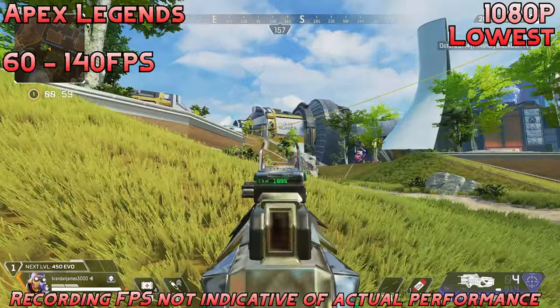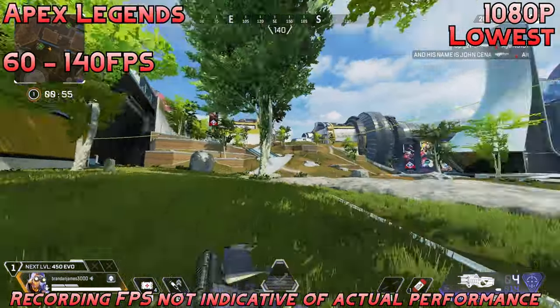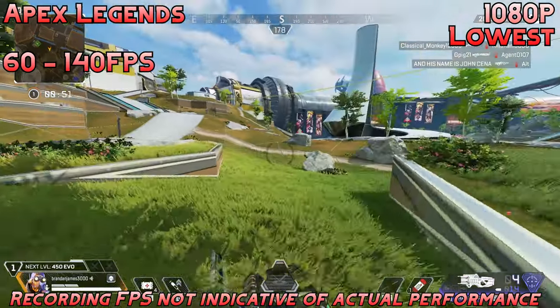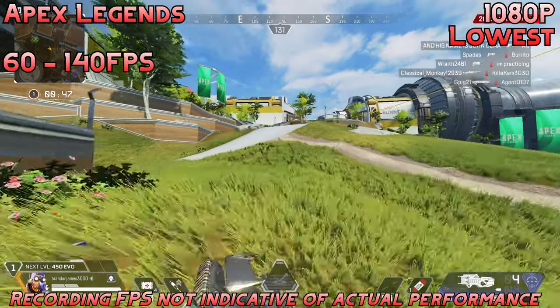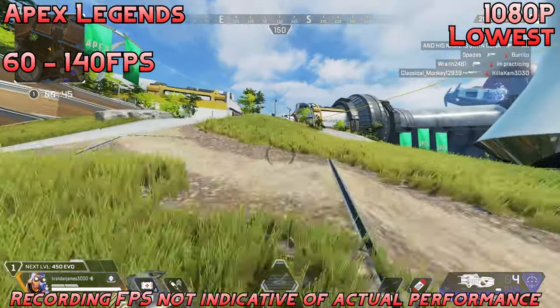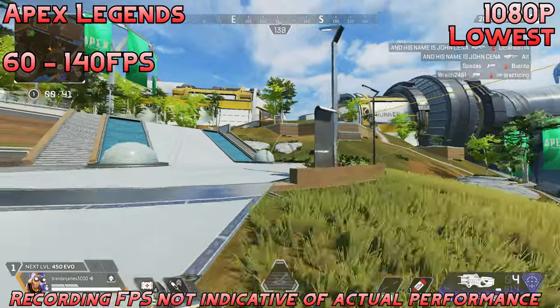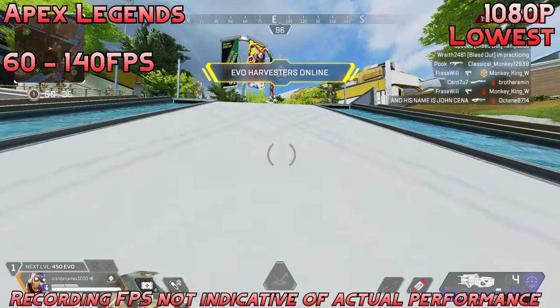Finally, we have Apex Legends at lowest settings, 1080p. We're getting a good 60 to 140fps depending on what's going on. Not the most consistent performance, but definitely playable. I wouldn't call it competitive — it's not within that frame rate range. But if you do want a more competitive experience, I would recommend lowering the resolution a bit. Overall, perfectly fine experience on the 1050 — good for casual play. Lock it to 60 and you'll probably be good all day.